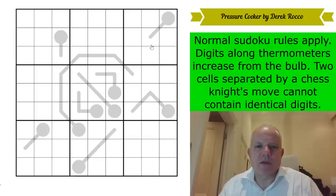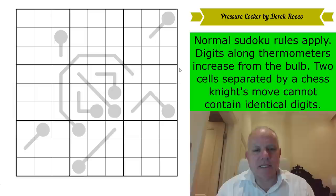The rules are very simple, but let's not forget the Knight's move. Normal Sudoku rules apply. Digits along thermometers increase from the bulb. Two cells separated by a chess Knight's move cannot contain identical digits. And with no given digits and just those few thermometers — many of them surrounding the central box — apparently we can solve this for a unique solution. Thank you very much to Derek for sending it in. Do give it a try on the first link under the video. I'm going to start now. Let's get cracking.